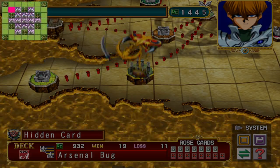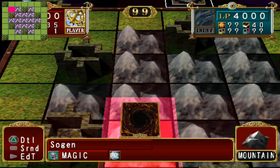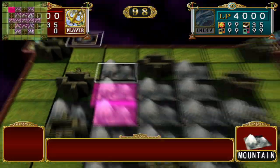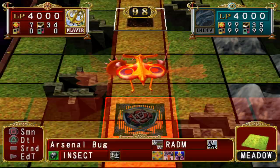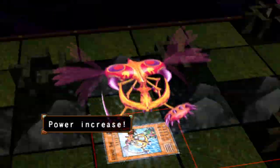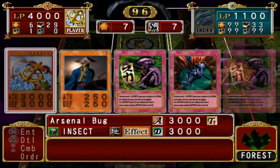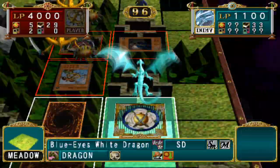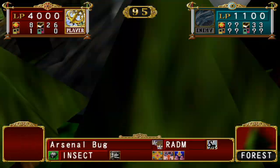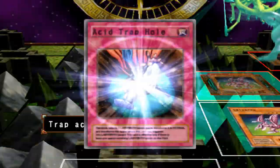Another deck leader camped hidden card is Seto Kaiba's. If you manage to get to the spot where he usually likes to sit at the top left of the map, you will unlock Lord of D. Lord of D is a four-star dark spellcaster which grants spell, trap, and power-up immunity to dragons while it is face up on the field in defense mode. If you're playing a dragon deck and finding they're destroyed too easily by spells and traps, consider collecting this card and using Lord of D.